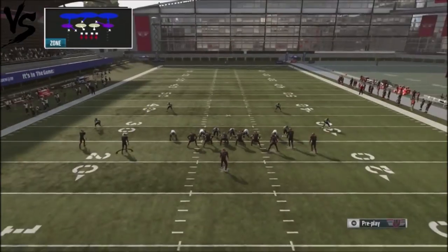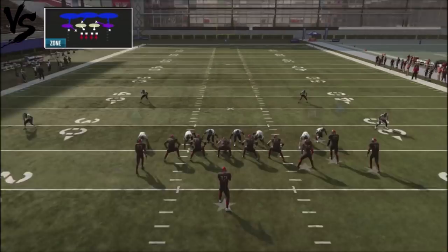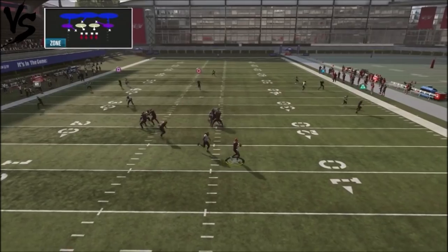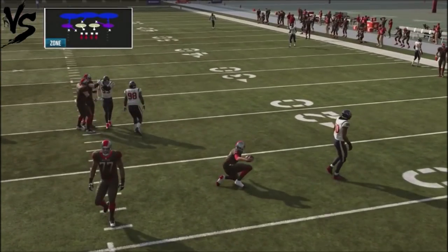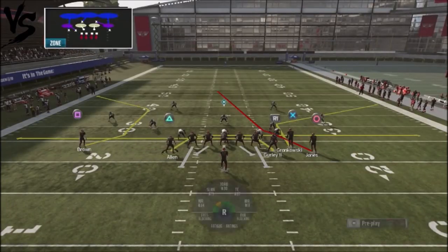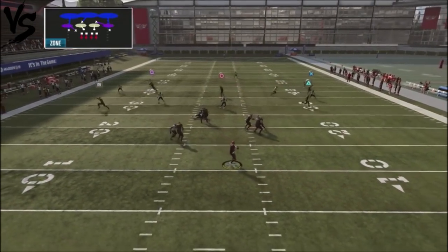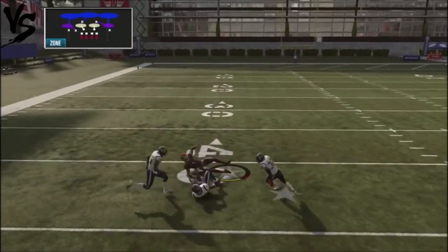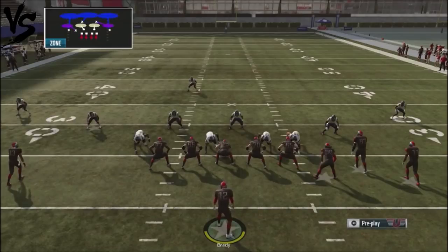If he's giving you a cover two shell look, you're going to do that same type of setup as we showed before. The middle of the field is wide open — I was watching the flash to see if I can get that there. The middle of the field is wide open, so he's going to have to user that route. This gives you an opportunity to get easy completions down the middle. It's the route progressions and making the right reads.